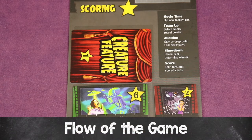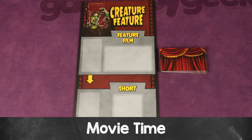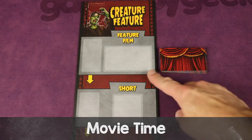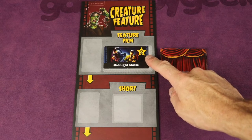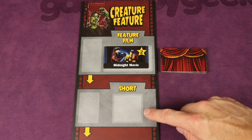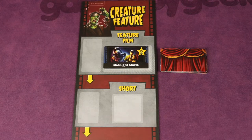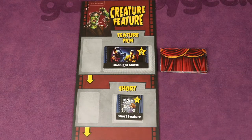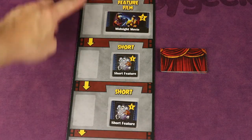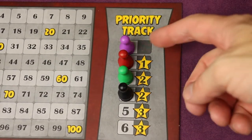The game is played over three seasons, and each season goes through five different phases multiple times. The first phase is Movie Time. Take the top feature film tile and place it in the corresponding spot on the board. Note the scoring on the tile — for example, two points — and find the short feature tile that is half that amount, so in this case a one. On the five or six player board there are two places for shorts, so place accordingly. Everyone keeps their priority pawn on the track — do not move these.